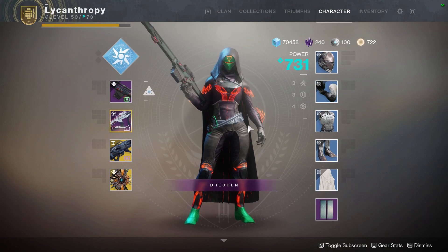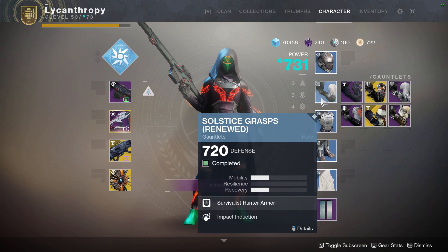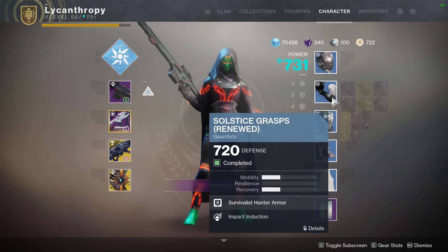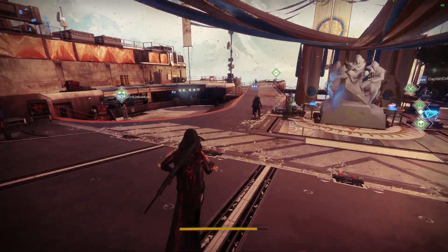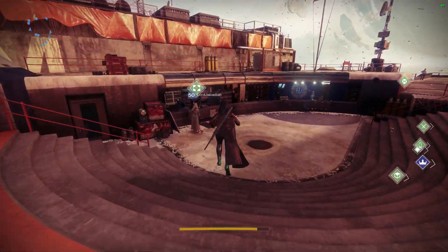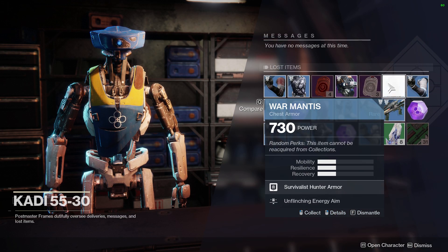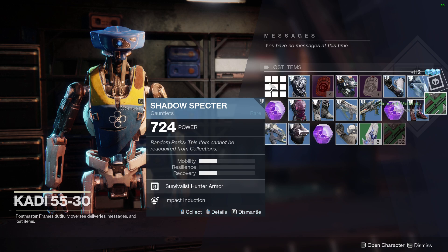Alright, I just finished the renewed armor. I see all completed right here — going to claim our new armor. Just like last time, closing my postmaster again because my inventory is full. I don't want anything to mess up. Let me get rid of some of these blues real quick.